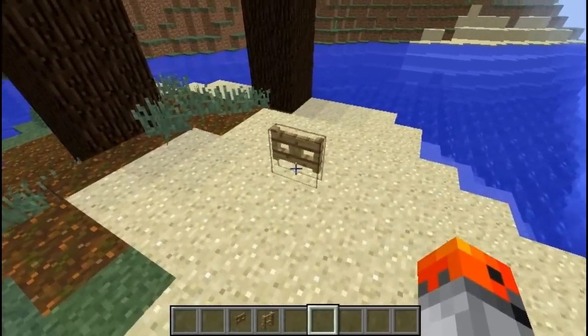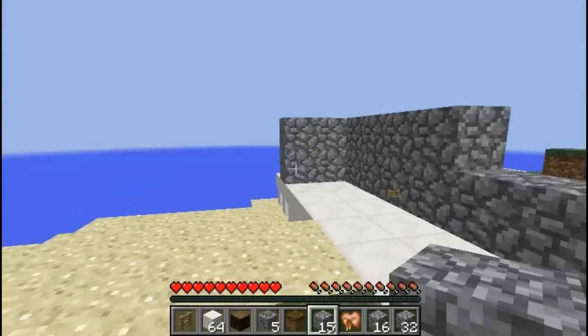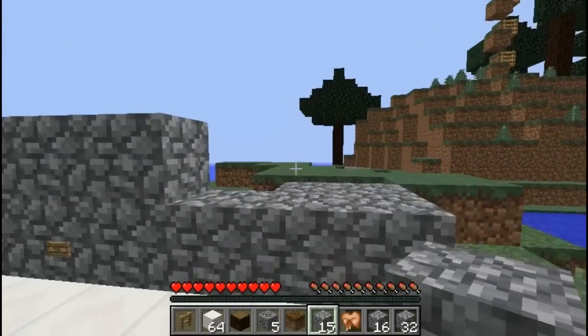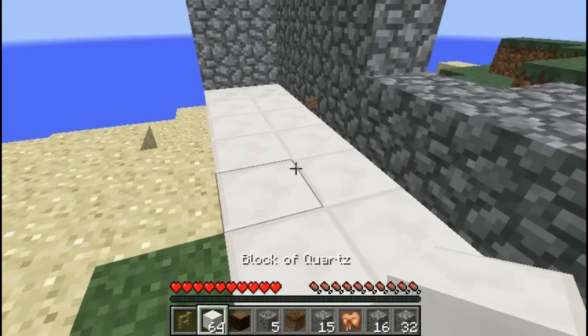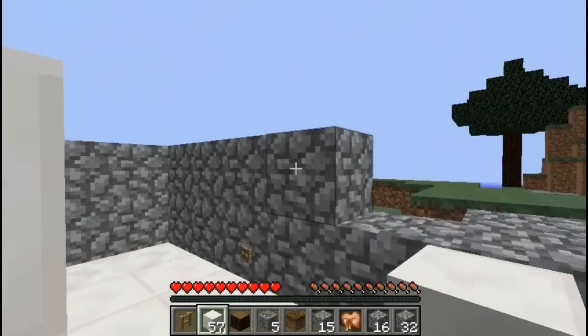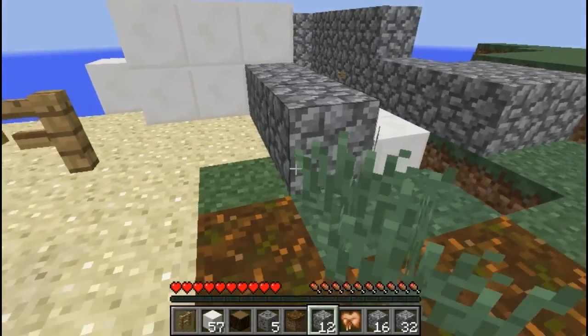Fences can be attached to open fence gates. If you want to quickly switch between blocks which you have in your hotbar, simply click the middle mouse button. So now I have cobblestone — middle mouse click — I have quartz, and when I'm finished building with quartz, I can just middle mouse click the cobblestone and I'll switch to cobblestone.